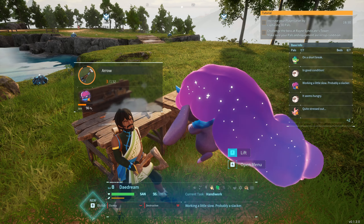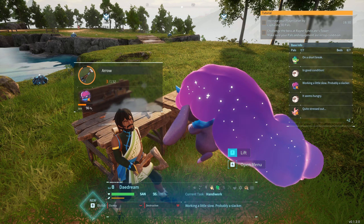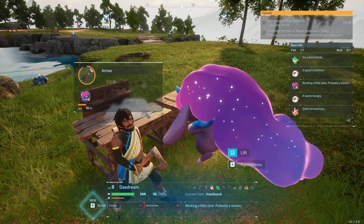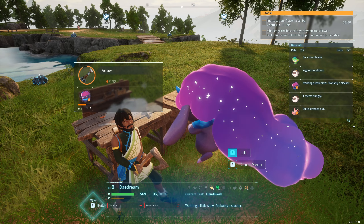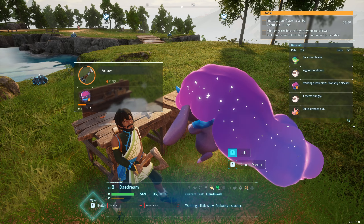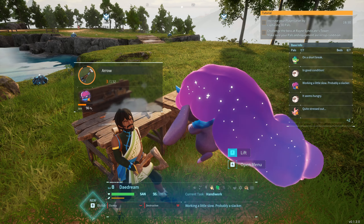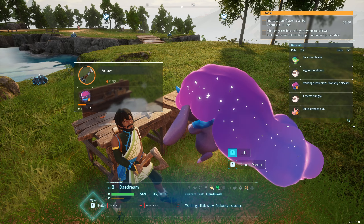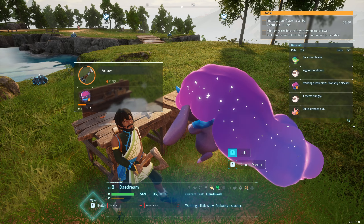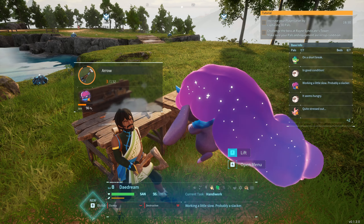I'm thinking if I build a base where all these trees are and put down some storage and lumber, that makes sense, because all of these trees can be chopped. Where's a good spot? Here's pretty good. I haven't got one of those Nightwings yet — have I got one? No, I haven't. Let's try and get this Nightwing quickly.